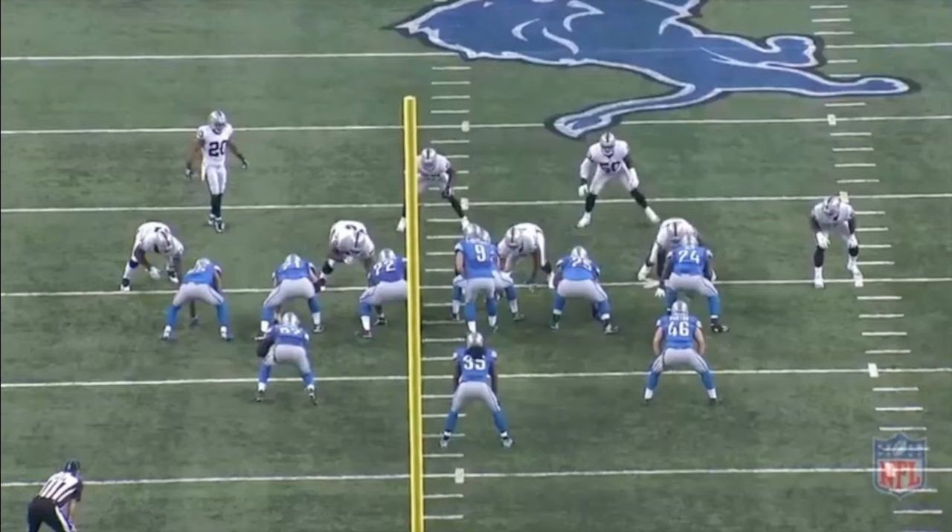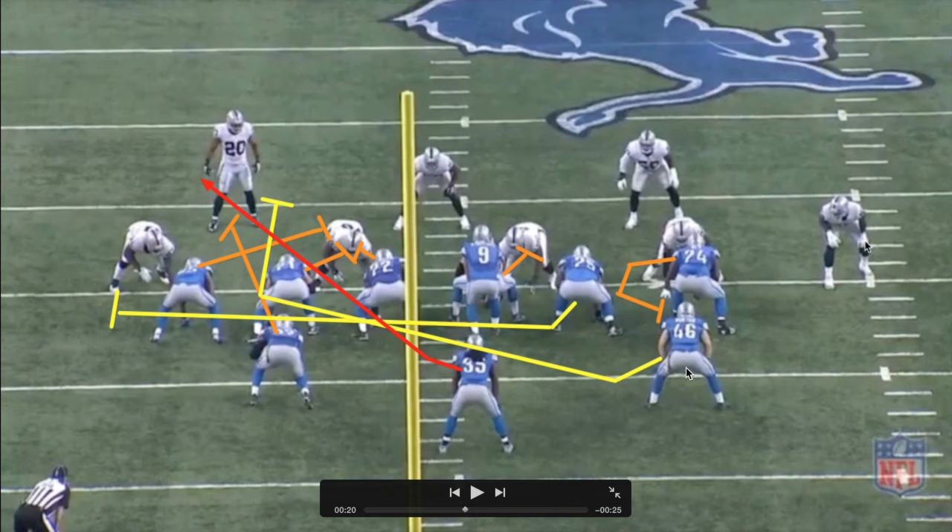The run they're going to use is a counter gap scheme — it's an F counter, which means the running back is going to take a counter step to the right and bring this play to the left. The guard is going to kick the end out, and it's called F counter because the F is going to be the lead block into the hole. The left side of the line is going to down block and try to create a wall for this kick and pull.